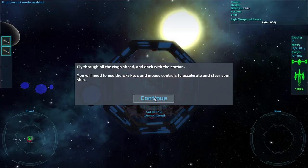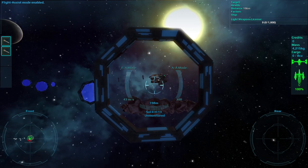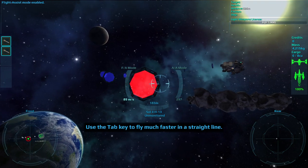Use your keyboard and mouse to fly through each successive ring and dock with the space station. The W and S keys will adjust the speed of your ship, while your mouse will allow you to steer. Use the TAB key to fly much faster in a straight line.